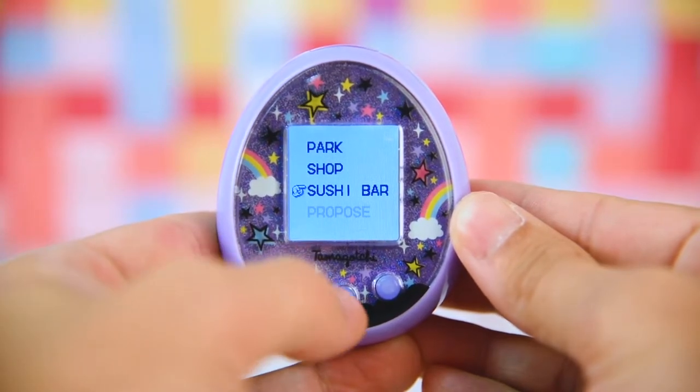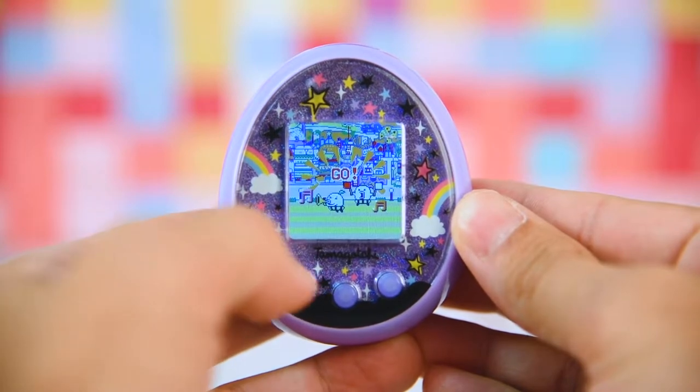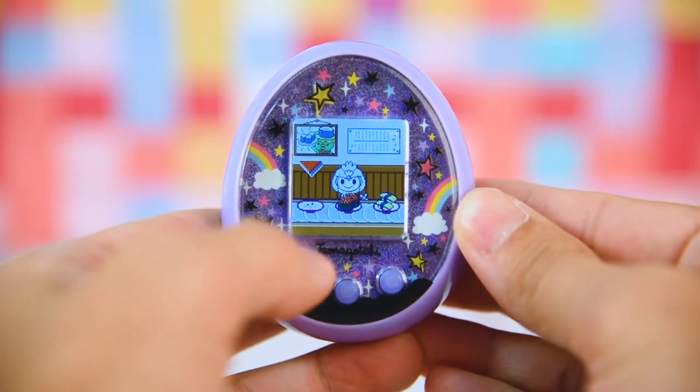Once you arrive at Food Town, select Sushi Bar. To play, match the food in your Maitama's thought bubble to an item on the conveyor belt. And when the item is under the red arrow, press the A button.